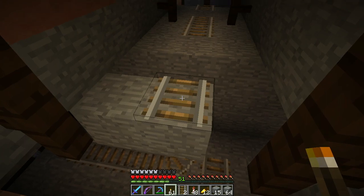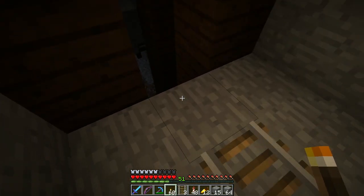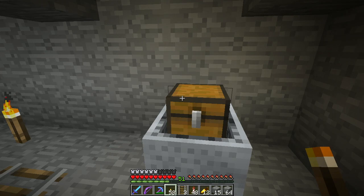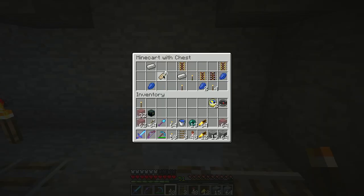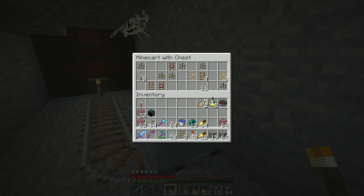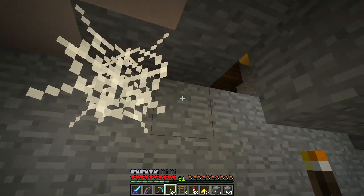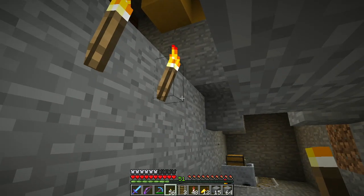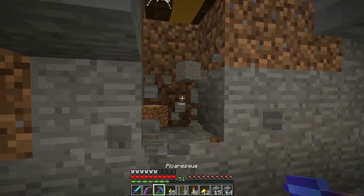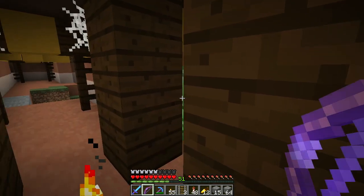Oh, a loot chest - let's see what we got down there. Should make sure we have a way out. Skeletons! Two loot chests right next to each other - this is kind of cool. Name tag - I'll take a name tag. Another name tag, okay cool! This is not a great spot to be in right here.